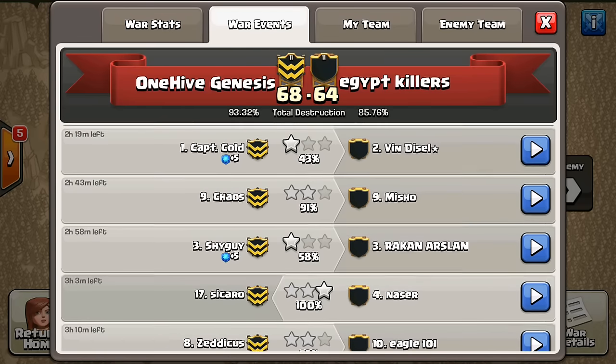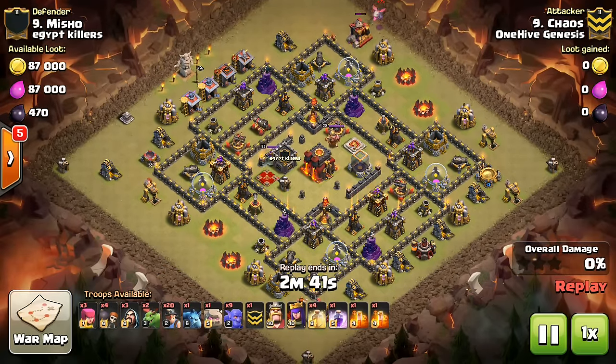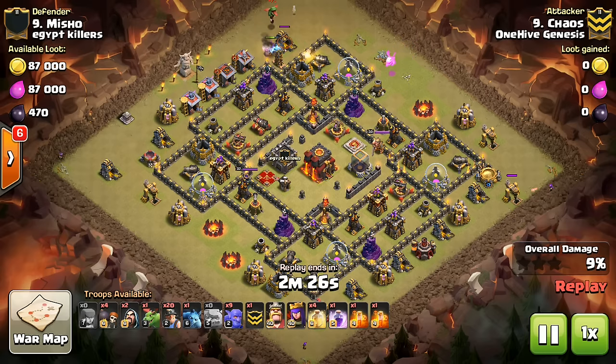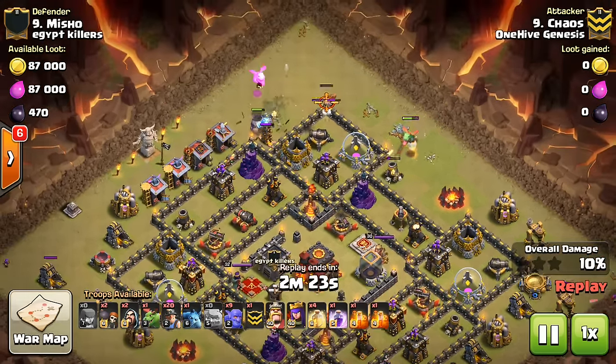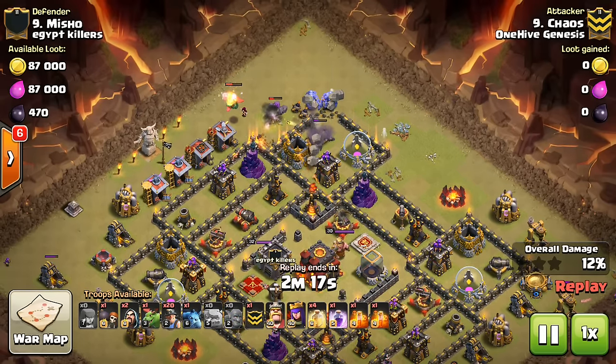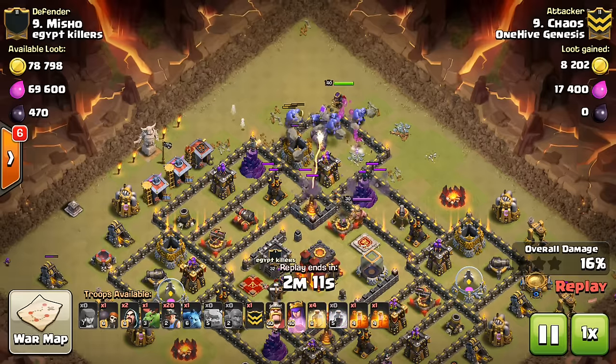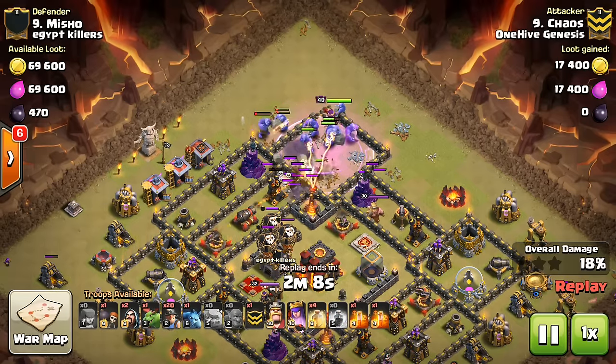Just bear with me as I go through here — it's so much easier not to have to edit this out, so I'll just take a few seconds between attacks to find them. This one is by Chaos, and you can see he's doing the miner bowler attack. One thing to notice is the way he uses the bowlers: 9 bowlers at 6 troop space each is 54 troop space — a lot of troops to invest. Plus he's using 2 baby dragons for funneling and a third one for some reason. Really, if you can use wizards or minions instead, there's so much less troop space involved, so look to do that on your funneling. Baby dragons are great, but not for every situation.